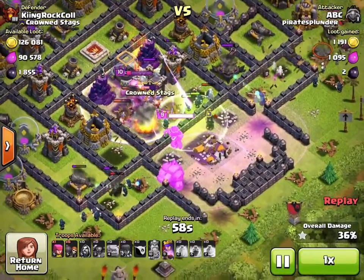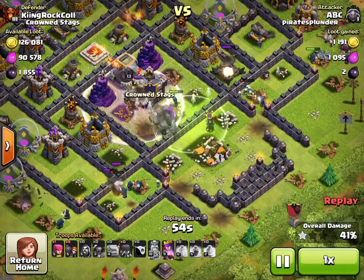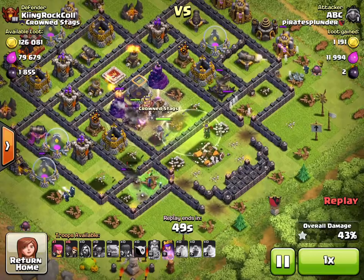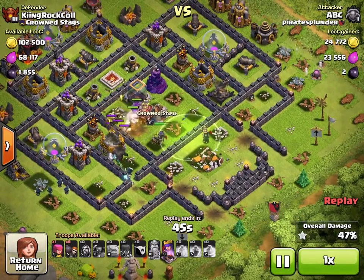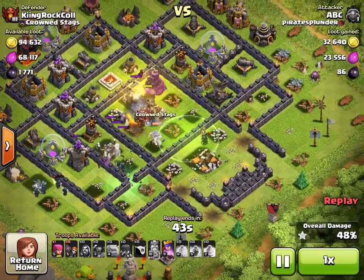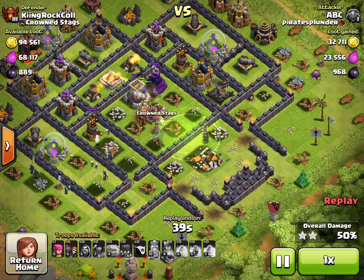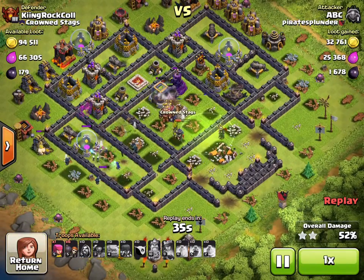That's part of dumping the elixir I had — I didn't want to have three million elixir sitting around, so I started dumping my elixir into the dark spell factory. Here I am at 43%, and my goal is to get a second star so I can get two-thirds of the trophy offering. And there we go — two stars on this base!